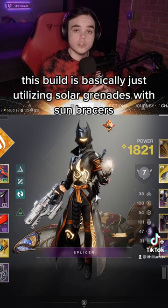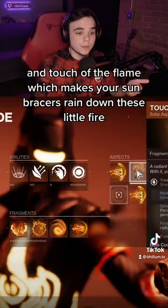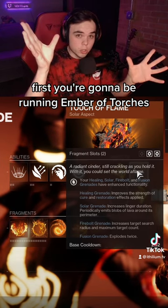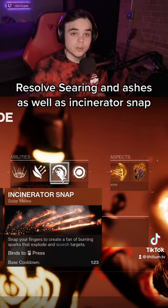This build is basically just utilizing solar grenades with Sun Bracers and Touch of the Flame, which makes your Sun Bracers rain down these little fire bursts. You're going to be running Ember of Torches, Resolve, Searing, and Ashes, as well as Incinerator Snap.